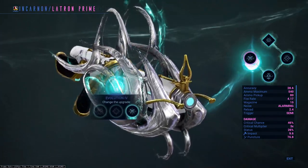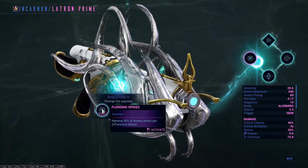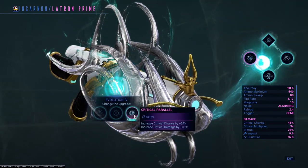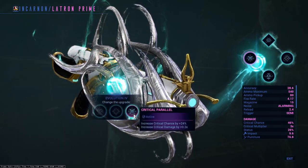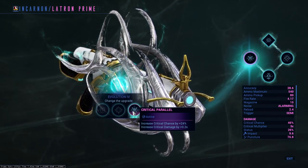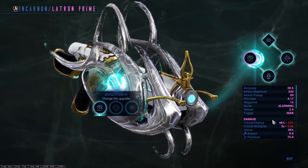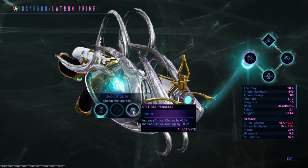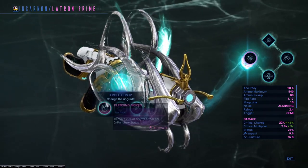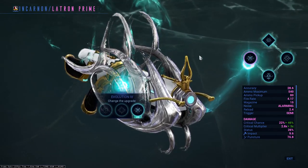And then finally, evolution four. You can remove 20% of enemy armor per puncture status proc, a 100% increase to your headshot multiplier, or increase your base critical chance by adding an extra 24% and a critical damage increase of extra 20%. I do actually like the first option for the armor strip, but for this video we're not going to take that just yet. Do not rule this option out, however — it can be good quality of life. But for now, we're going to focus on the last option and hit like an absolute truck.